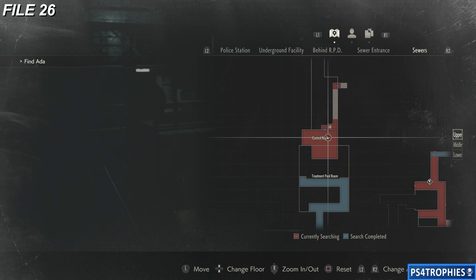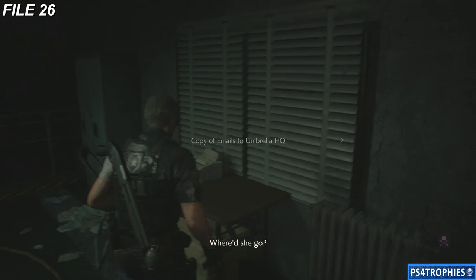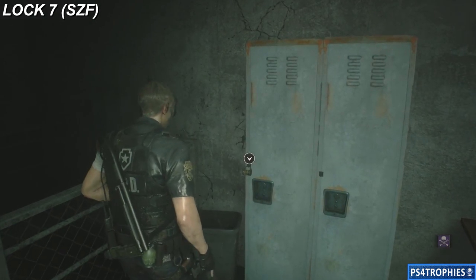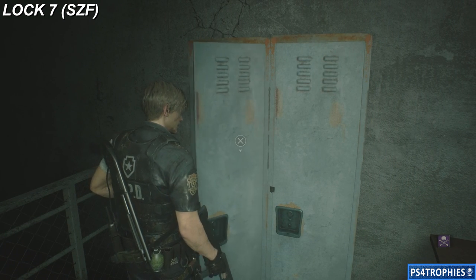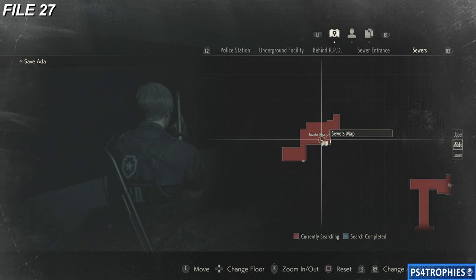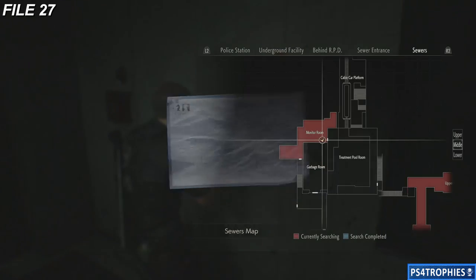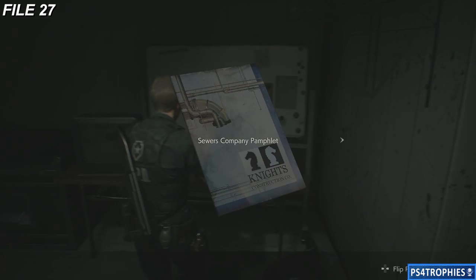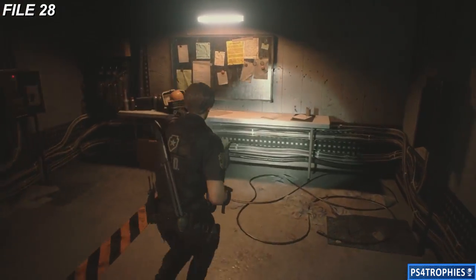File number 26 — we are in the control room, back in control of Leon. Pick up the file right there on the desk. There's also another combination lock on the locker to the left-hand side — the code is SZF. Number 27 — we are in the monitor room, right next to the sewers map. This is the room where you do the chest puzzle. On the table next to the VCR is file number 27. And then file number 28 is in the chess puzzle area, right on the desk.